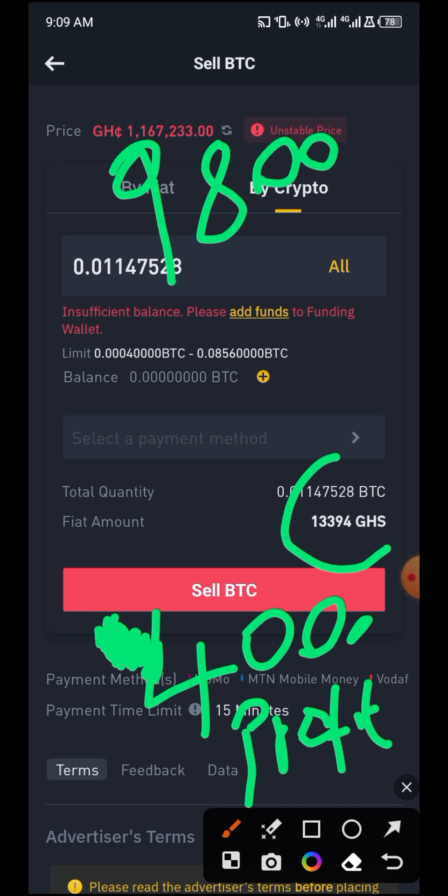Come over to the Binance P2P segment and sell your Bitcoin to a verified merchant that has the yellow badge, after you've changed your country currency. Once your funds arrive in your bank account, that is when you should release. If the funds have not arrived in your bank account, do not release. Pretty simple and straightforward arbitrage.